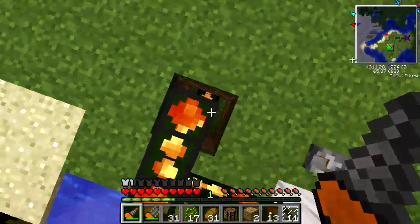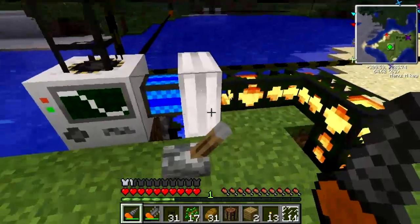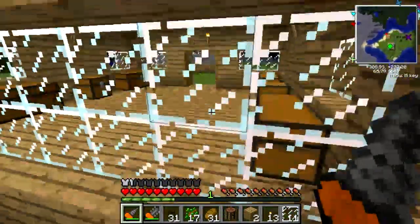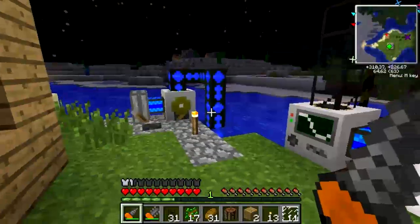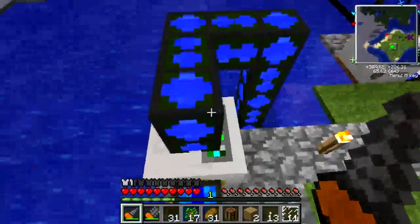All the way down there, all the way down, I have a pump that's pumping lava up. I'm building this area because it's going to be my chest room. So this is going to pump, and to cool it is water.